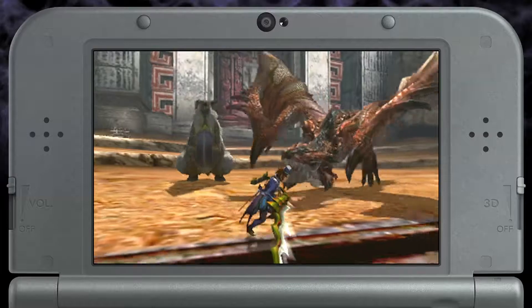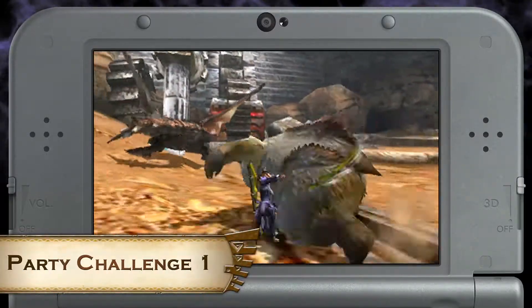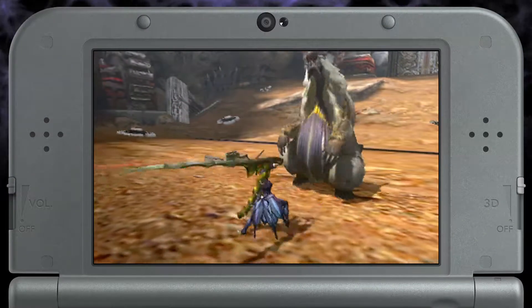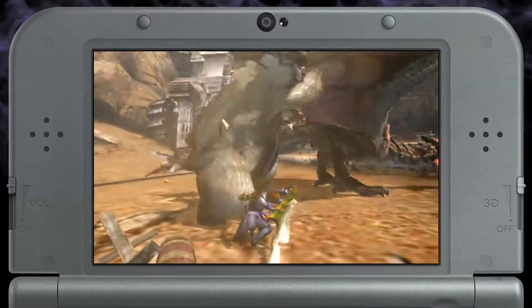Starting up with some Arena quests, we have Party Challenge 1: hunt a Lagombie and a Rathalos. The quest starts with just the Lagombie, so try to get in as much damage as possible before the Rathalos flies in.